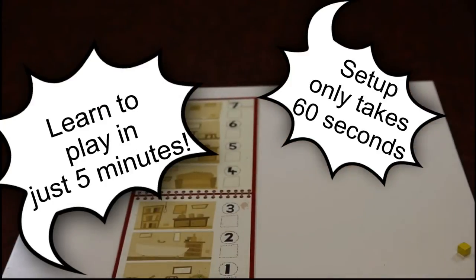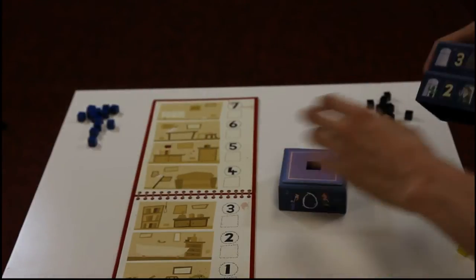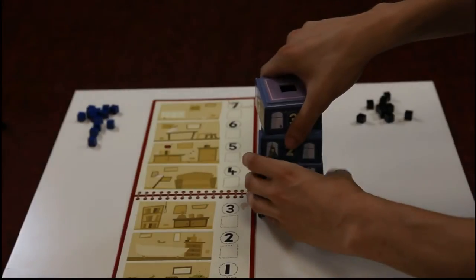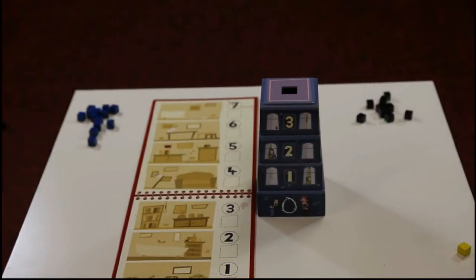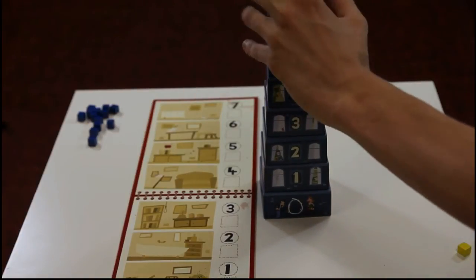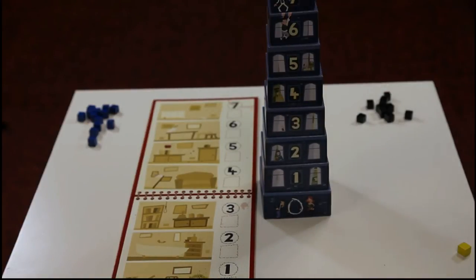Setup is fast and takes only a few minutes. Place the investigation sheet in the middle of the table, construct the hotel tower, and then you're ready to begin.